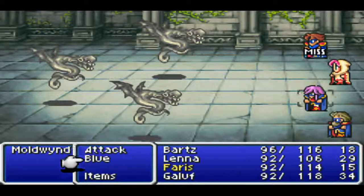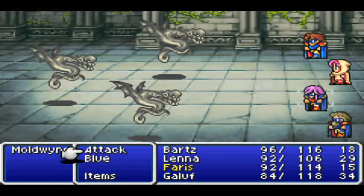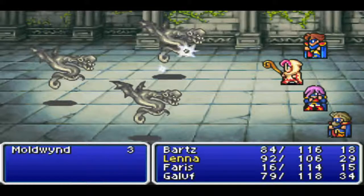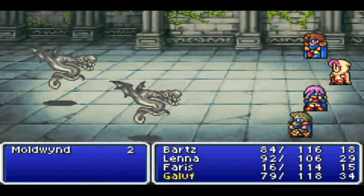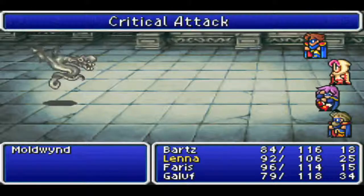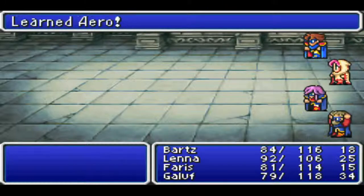Finally got the encounter I need. This is my third time encountering this guy — twice before he hit Lena. As you can see I made Bartz a Blue Mage to increase my odds of getting the spell. Twice in a row I got an encounter with just one of these guys and he hit Lena. But finally he actually hit one of the blue mages. I need to kill these guys now because it's pretty dangerous, so I need to heal Faris. We learned Aero — it took a while to get this encounter.